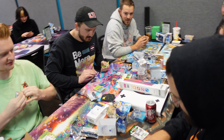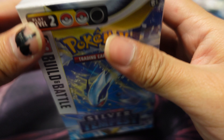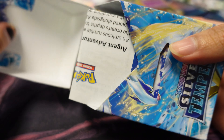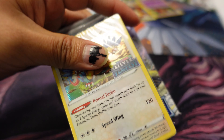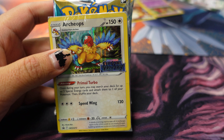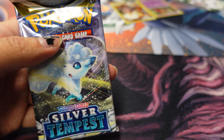All right, so I got mine right here. I'm probably gonna get nothing like always. As you saw, people are already pulling things. Let me open this real quick. Let's see what our promo is going to be. Oh, we got the Archaeops — nice! Don't know what we can build with that, but we got four packs. Let's go ahead and check what we got.